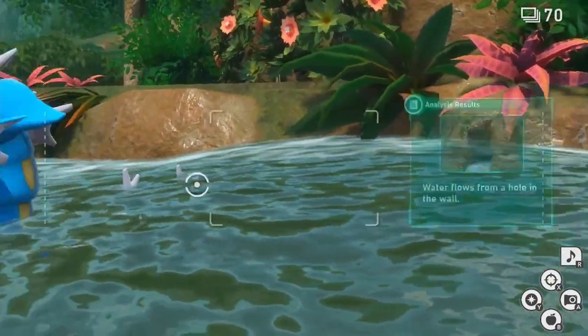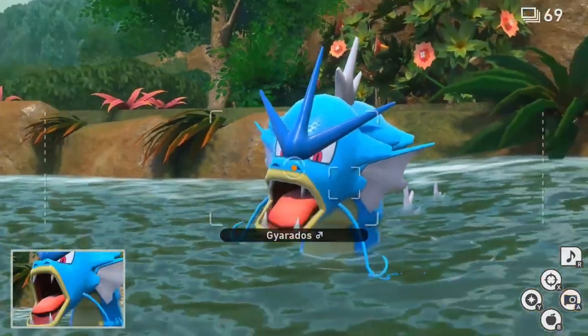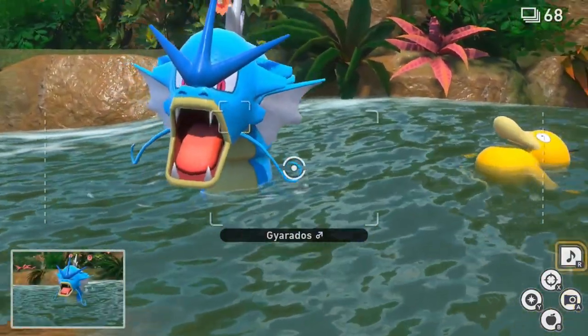Near the end of the map, you'll see that Gyarados sticks its head back up out of the water. Snapping any photo of Gyarados just chilling is going to get you that 1-star photo.